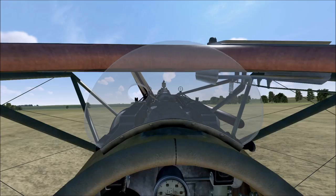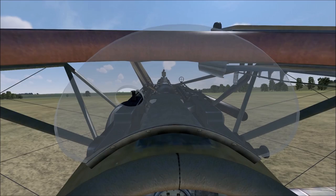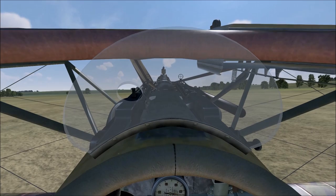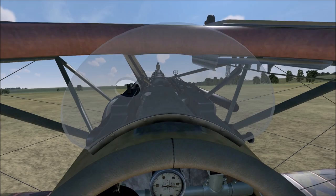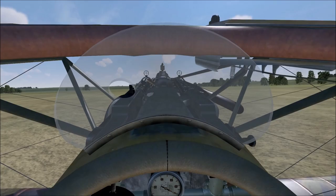Here we are in the Albatross D5. To get started I'm going to start the engine by tapping E. We need to do that because in order to zero our gun sights we need to be able to fire the guns, and because of the interrupter gear on this aircraft we won't be able to fire both guns without the engine running. So we tap E — there we go, the engine is started. Now if I start firing you can see the traces appearing just above the top of the engine.